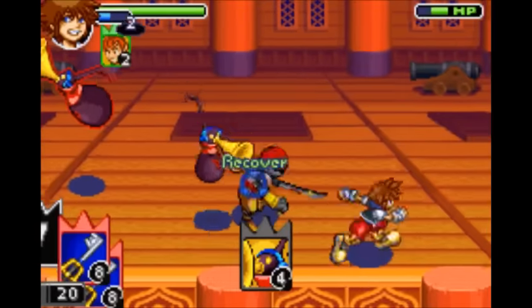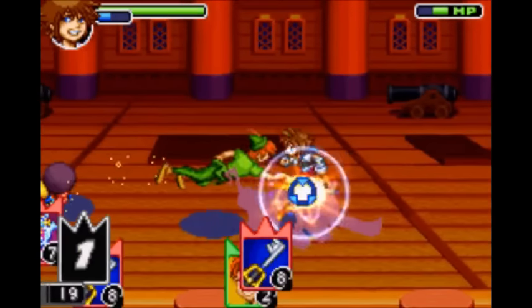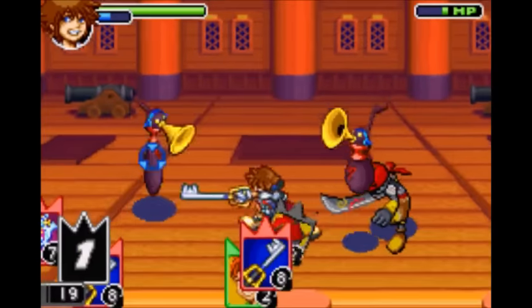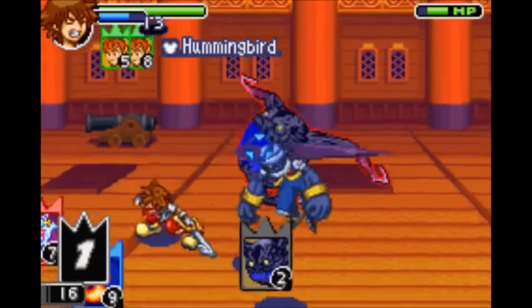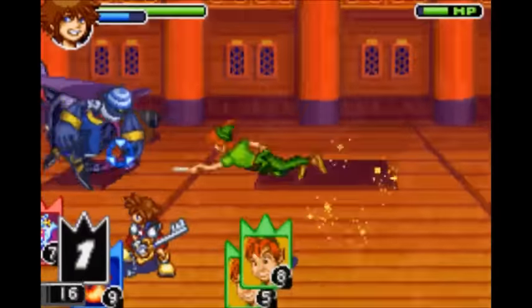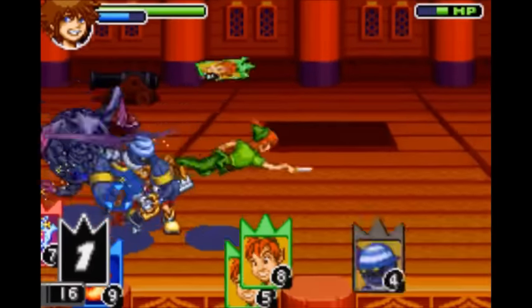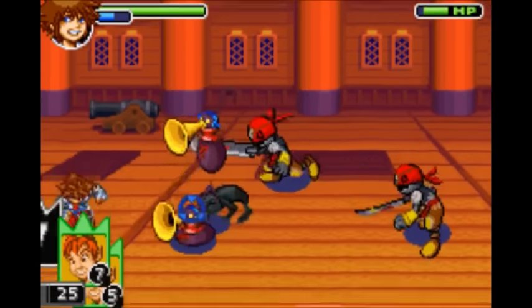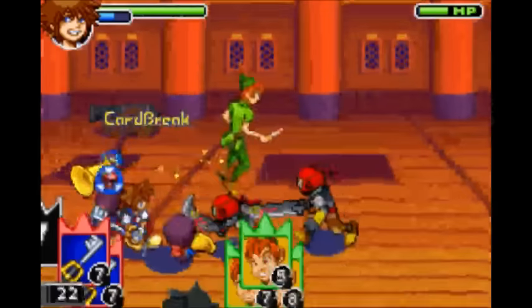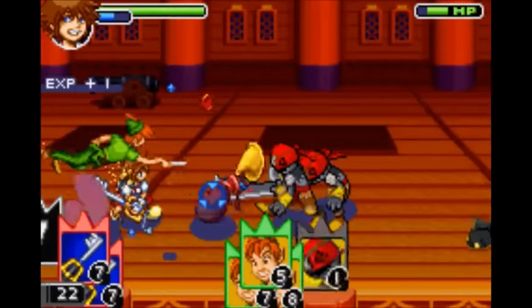Next is Peter Pan. He spawns in and starts flying around, stabbing enemies with his knife. Next is Hummingbird Level 2, which requires two Peter Pan cards — he'll basically fly around for even longer. Next is Hummingbird Level 3, which requires three Peter Pan cards. He'll fly around for even longer, once again hitting all enemies he hits.